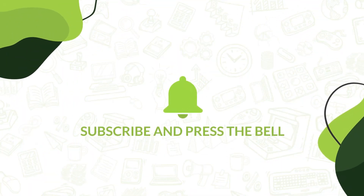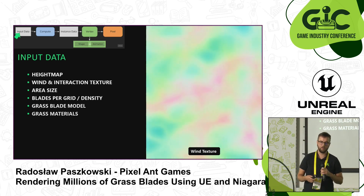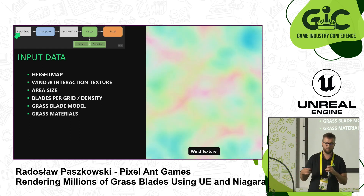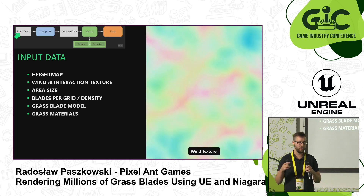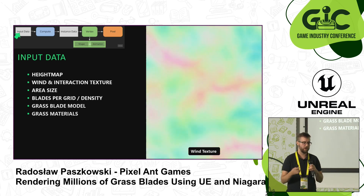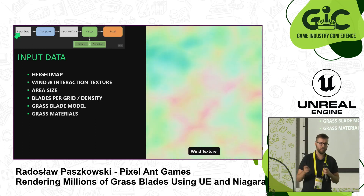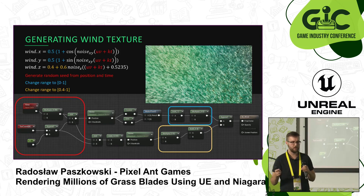The first part is the input data, which can vary depending on your needs. I use a height map to know where to place the grass, a wind and interaction texture since the grass should be interactable, and standard parameters like the area size — how big an area the grass should cover — and the spawn count or density. We also need the model and materials. On the right you can see the wind texture I created easily in Unreal using just a couple of noise blocks.